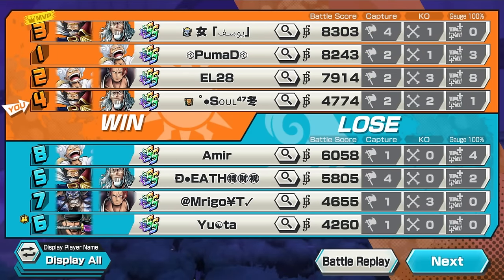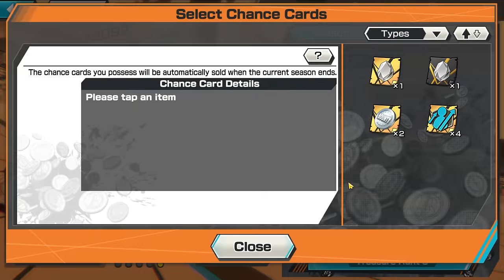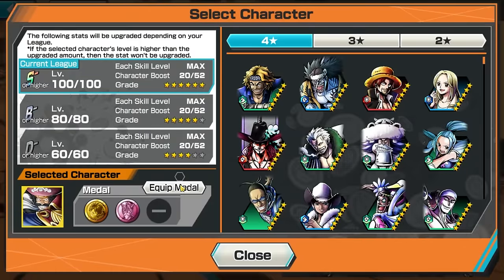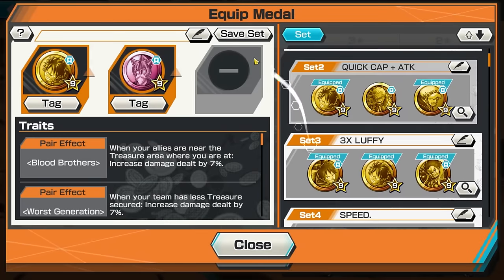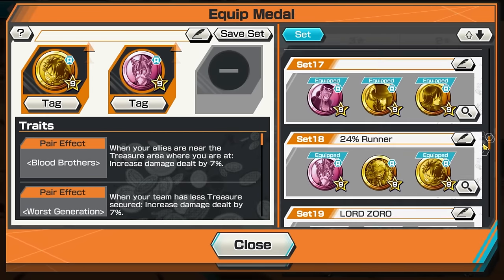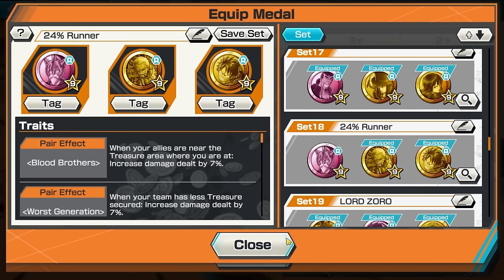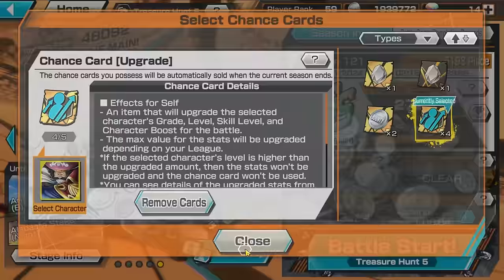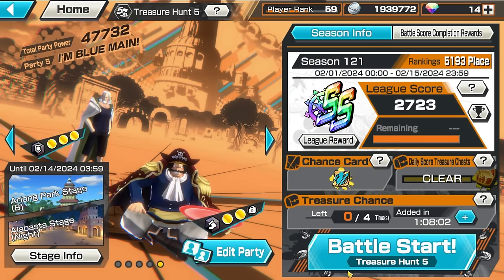Alright, for these next few matches we're gonna pop in some chance cards and the medal set. Let's equip the metal set — run the 24%. This should be attack — so max attack, max HP. Let's see how he does.